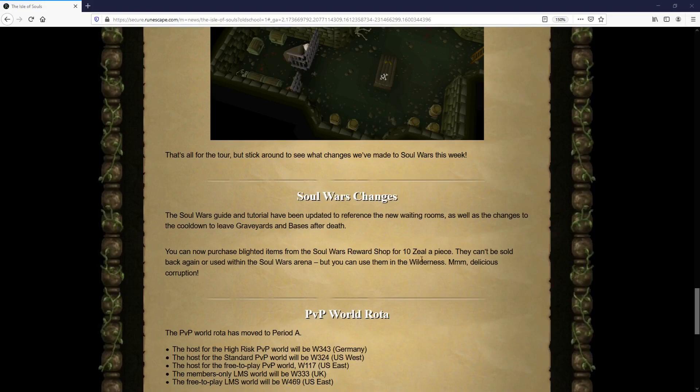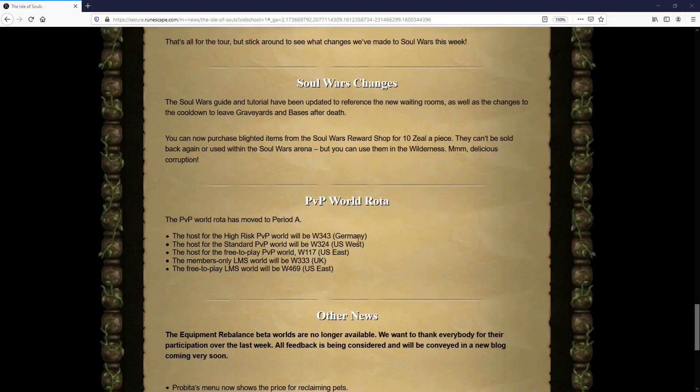Apart from that, the only other update this week is that you can now purchase blighted items from the Soul Wars shop for 10 zeal apiece. The PvP worlds have also now rotated to Period A — the world listings are on screen, but I won't go through all of them.